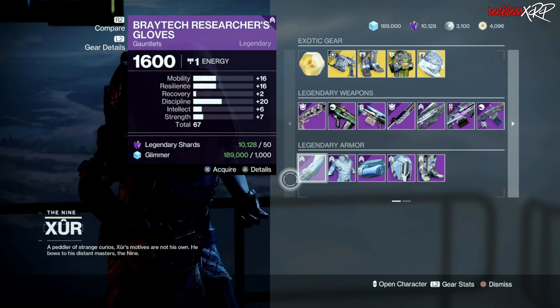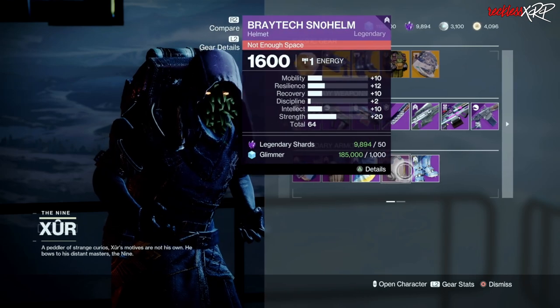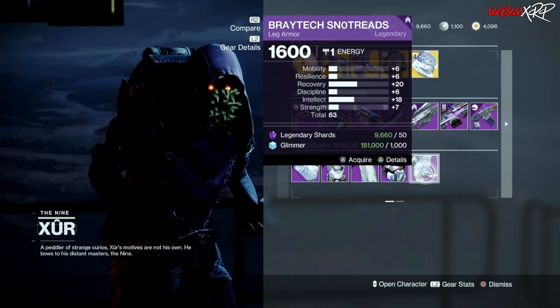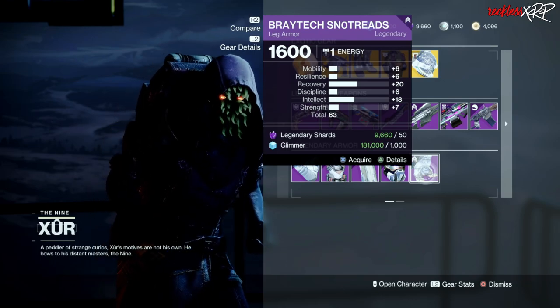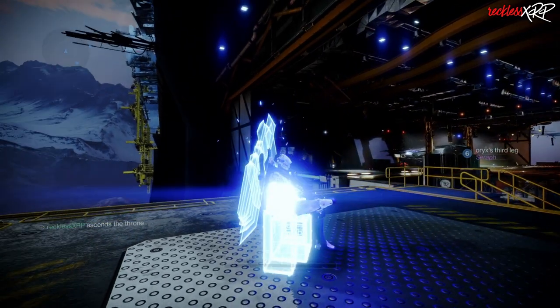If you prefer resilience over recovery in PvE, go ahead and pick up these gauntlets for the warlock. Titan armor for the week is trash. These hunter gauntlets are pretty decent, and if you're into recovery and intellect, go ahead and pick up this hunter leg armor.